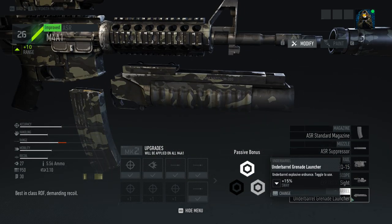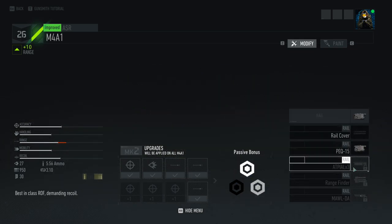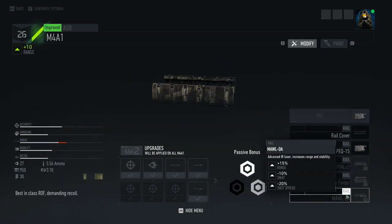The grenade launcher obviously gives you grenades, which is going to be super necessary in Ghost Recon Breakpoint — especially with all the drones in the game. It was a little inconsistent in the private beta, but it does add 15% sway. If you pair it with the Maul DA, which gives minus 10% sway, you'll only effectively gain 5% extra sway, which is not that much. That balances out and just makes your gun better overall.